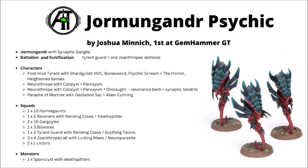There's also a Foot Tyrant with Shardgullet, taking Psychic Scream, the Horror, and the Heightened Senses Warlord trait. Heightened Senses gives you fight first, but also every time you make an attack, you get to re-roll the hit roll as well - not too bad combined with that very powerful gun. Beyond that, there's the Parasite of Mortrex taking Alien Cunning again for objective snatching, and also the Gestation Sack Relic, allowing him to spawn some Rippers somewhere and put down another annoying unit on a far-flung objective.